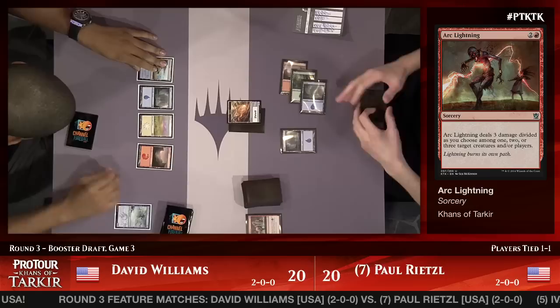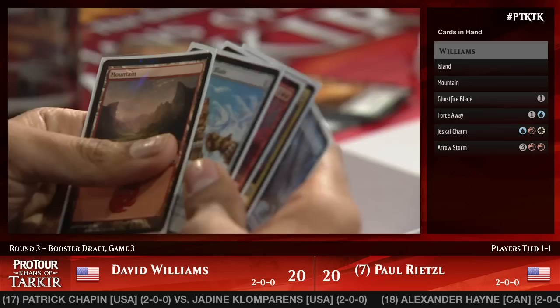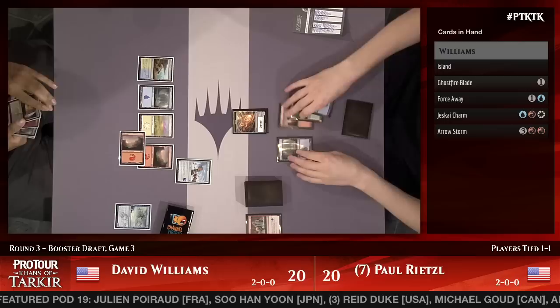Rietzel starts things off with a morph, presumably the Snowhorn Rider. Williams draws Ghostfire Blade — one of the best cards in his deck, but not really accomplishing much without anything on the board. It certainly could be a big player since so many of his creatures have morph — he could draw it at any time. He reads everything out loud, there's Ghostfire Blade, and he passes the turn back.